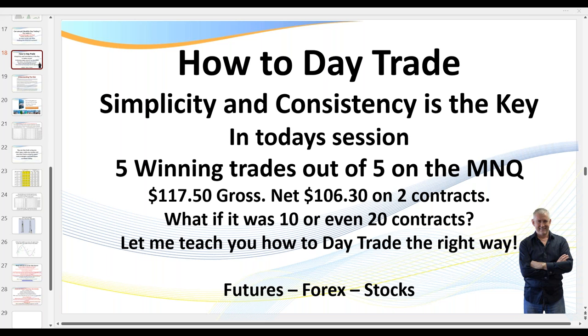Today was CPI Tuesday, so we saw some big market moves, but that also gives you challenges as you lead up to the announcement — the market can go very quiet. I'm going to show you some trades I took just before and during my live trading room. I had five winning trades out of five. One was a little scalp, and here the result was only $117.50 gross, but $106 after commissions.